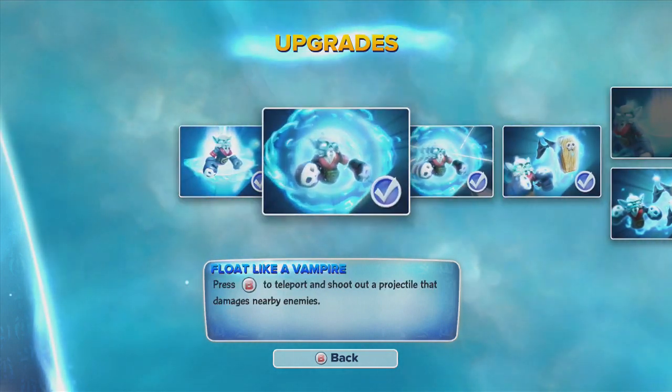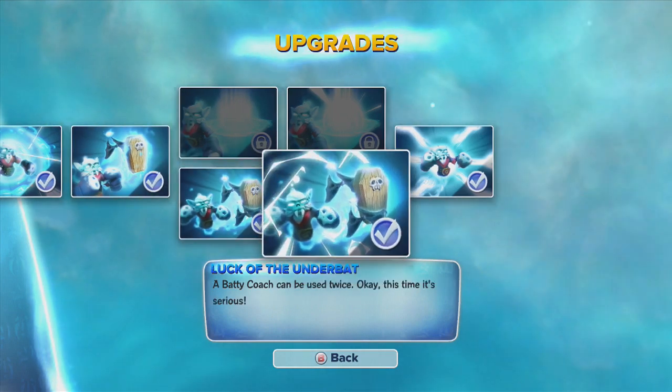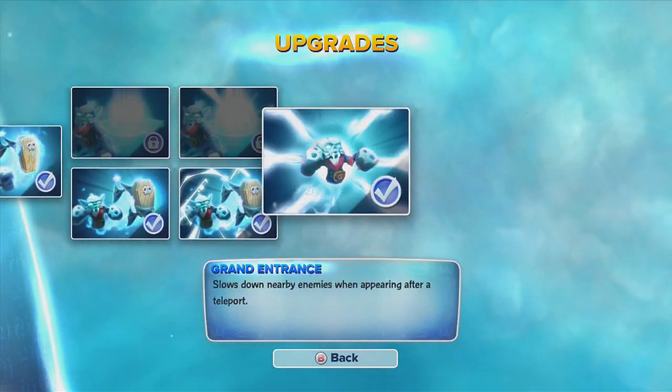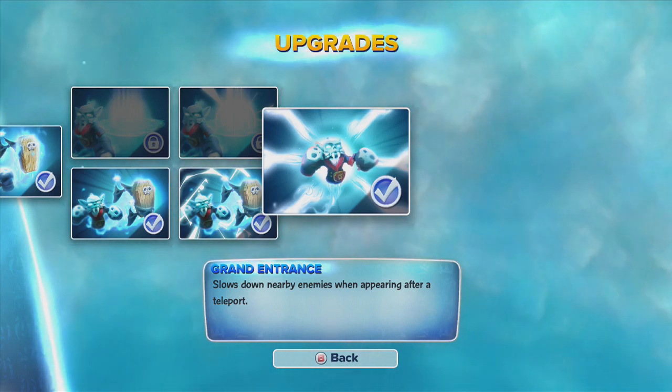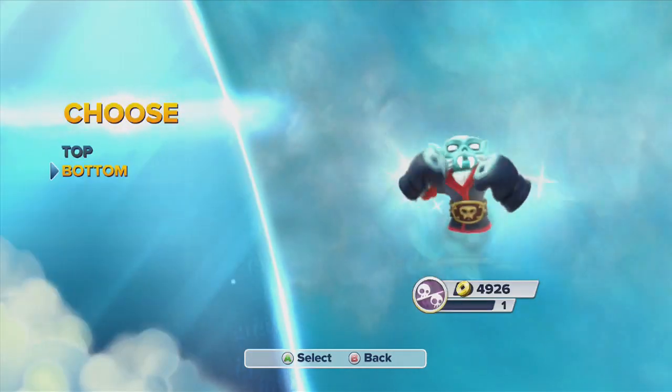The path up here upgrades the teleportation. The one down here lets you revive three times — one, two, and three. And his bottom half soul gem lets you slow down enemies after teleporting near them.